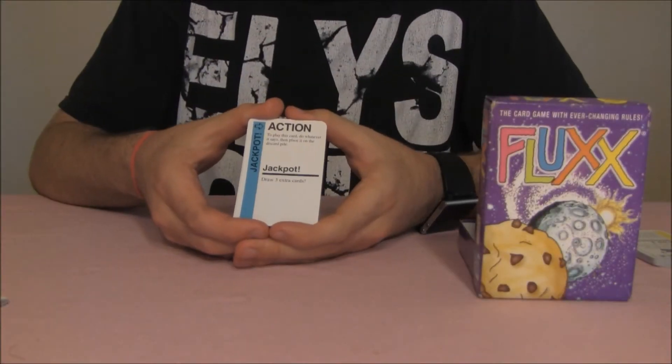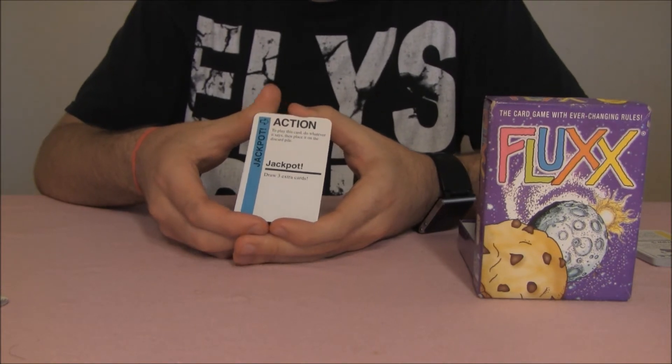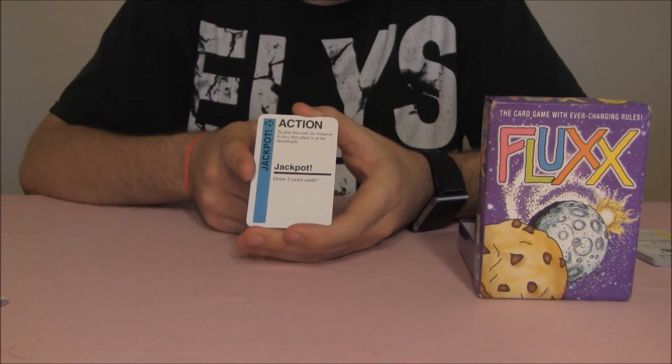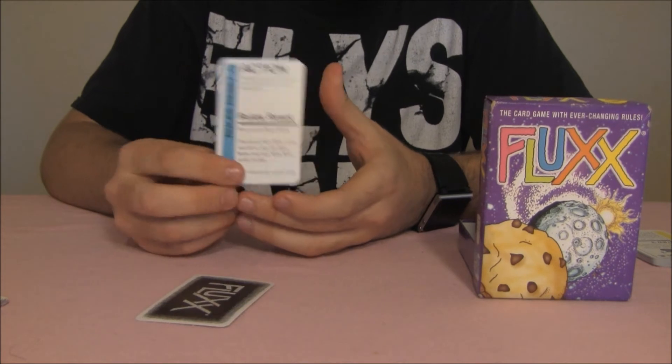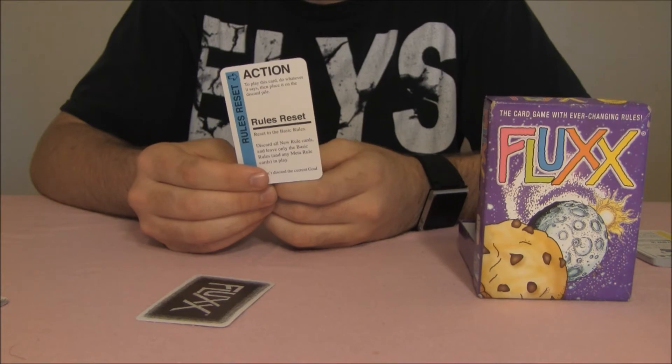Actions are cards in the game that are played then immediately discarded. They are pretty similar in appearance to new rule cards, but have the word 'Action' written across the top and the name of the card in a blue stripe on the left side. They do everything from making players draw and discard cards to resetting the rules of the current game. Like new rules, the effects take place immediately before play can continue.